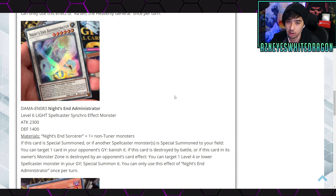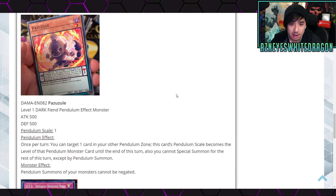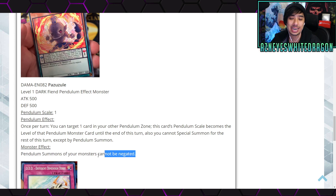Next up, Pazuzul is a Level 1 Dark Fiend Pendulum effect monster with 500 ATK and DEF, with a pendulum scale of 1. The pendulum effect is: once per turn, target one card in your other pendulum zone — this card's pendulum scale becomes the level of that pendulum monster until end of turn, but you cannot special summon for the rest of the turn except by pendulum summon. That restriction really hurts. However, the monster effect states pendulum summons of your monsters cannot be negated — which can actually be pretty good.